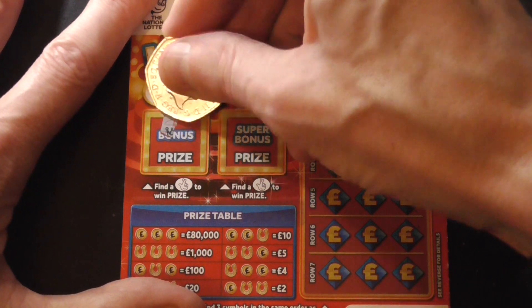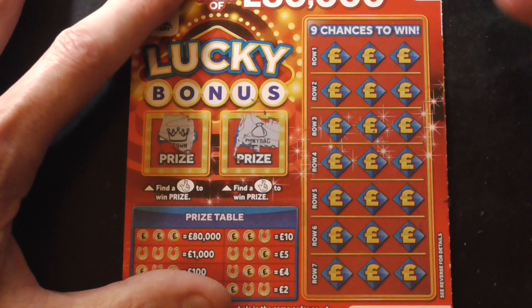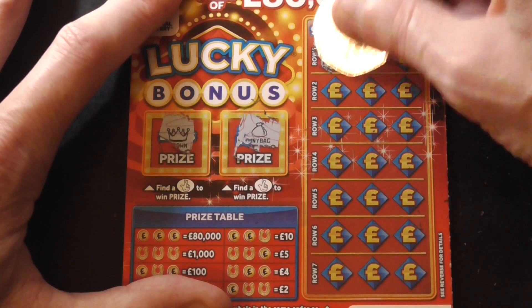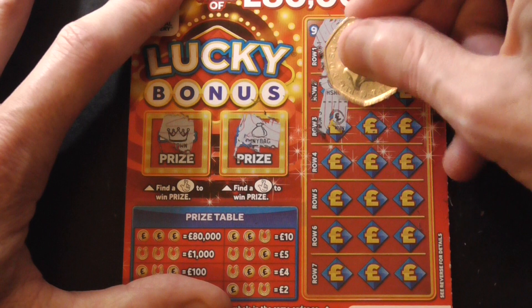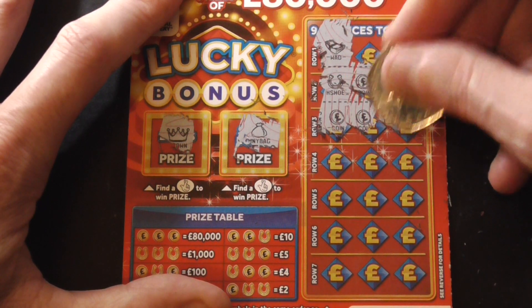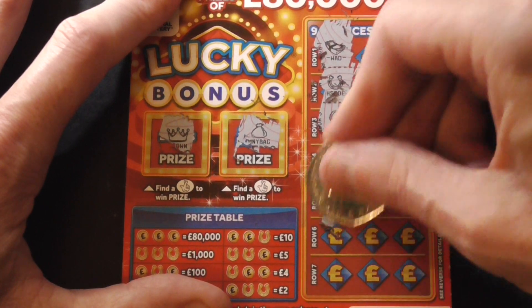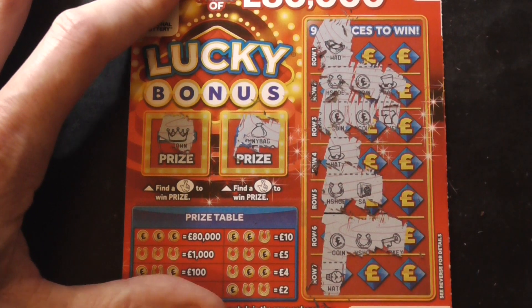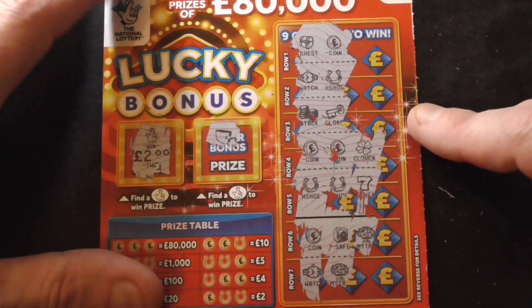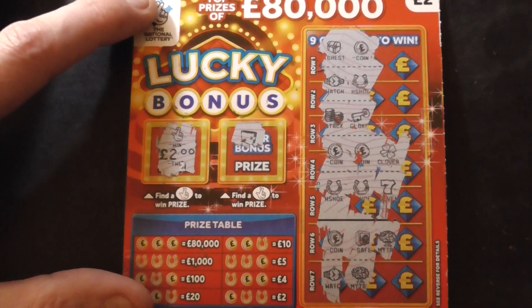See if I can find another winner. I'm getting two back at the moment. Can I find some more fingers in here? Nope. Match 3 — horseshoes or coins. Coin, coin, nope. Coin, no good. Spent 10, two back. Better than nothing overall. Once again, thank you very much for watching.